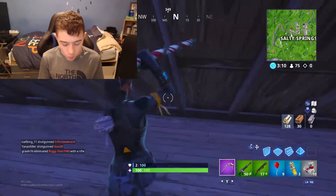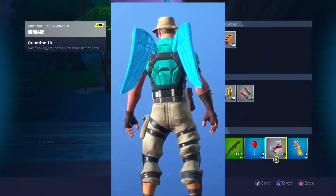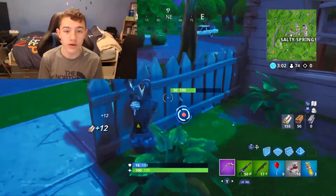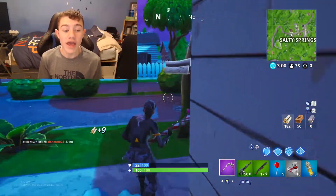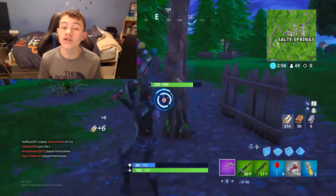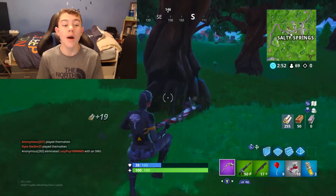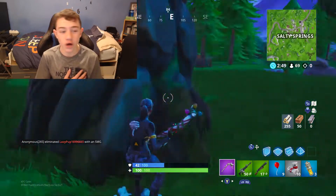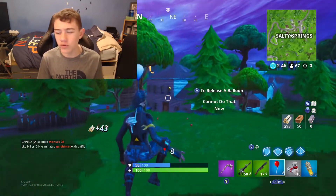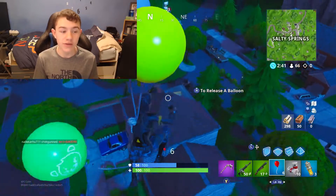Alright guys, getting into the first back bling — we have the Frozen Wings, which obviously came with the Frozen set. I think it was really really good value for money, that was ages ago, over 3 months ago in the store. But yeah, this goes really really well with the blue on his shirt. Wings are just the nicest back bling, they sit so well, and the colour goes perfectly. It was quite a hard blue to find, but this matches really really well.